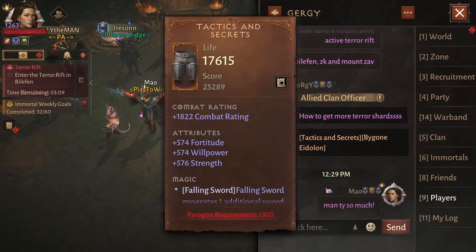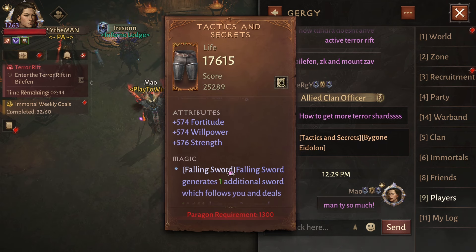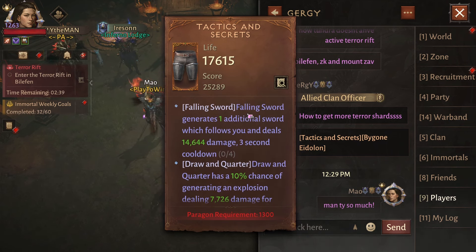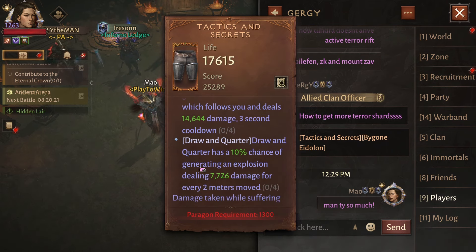Now let's talk about the eternal gear. One of my friends got insanely lucky and got an eternal item with perfect stats about one hour into the update — from the health slayer bounties in Inferno 6. It's pants with 1822 combat rating. For Crusaders, this item is incredible: Falling Sword generates one additional sword which follows you and deals 14,000 damage with a three second cooldown. It also has a 10% chance of generating an explosion dealing 7,700 damage for every two meters moved, plus damage taken while suffering loss of control and beneficial effect duration — both maxed. Completely bonkers.